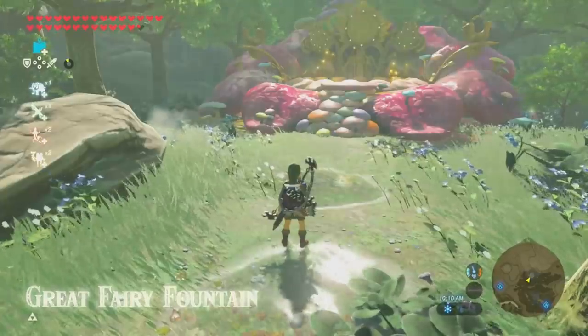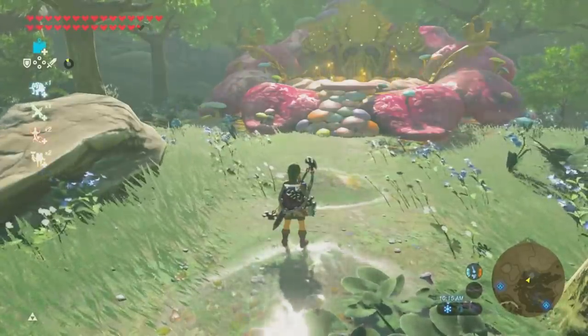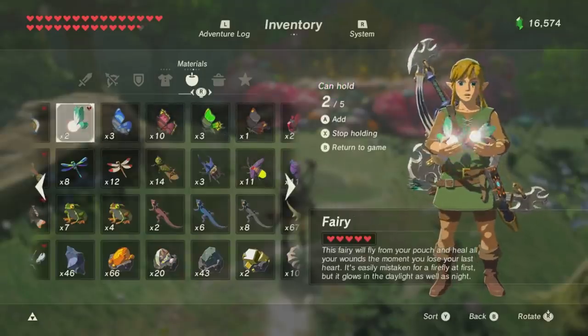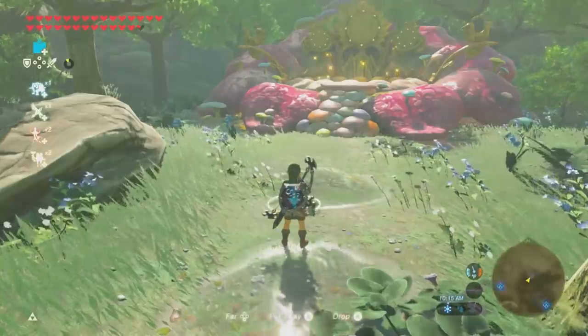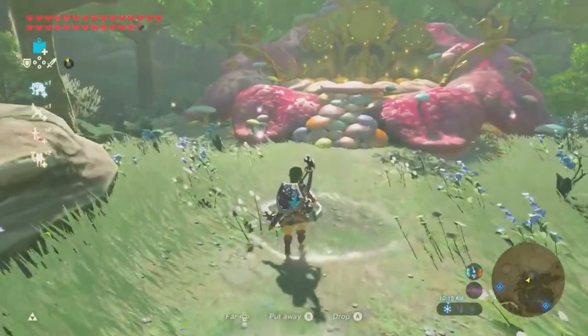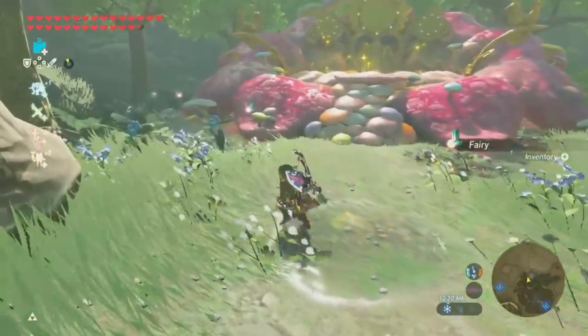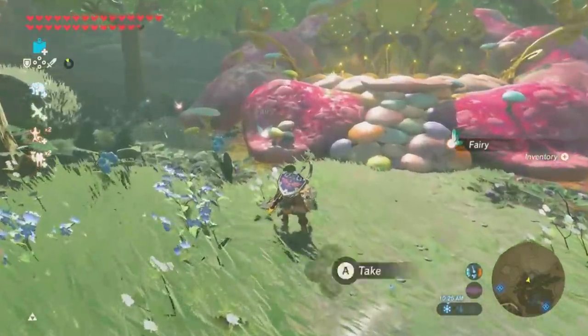Starting with the great fairy fountains — usually you can find some fairies, but sometimes they don't spawn if you have some in your inventory. A good trick you can do is go ahead and hold all the fairies that you have in your inventory, creep up to the fountain, and you'll notice that they respawn. Press B to put the fairies back in your pouch, then feel free to run around and pick up some extras as you see fit.